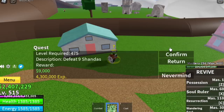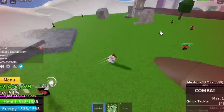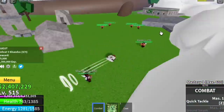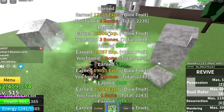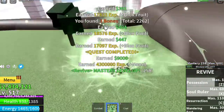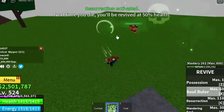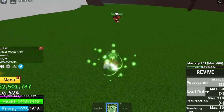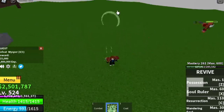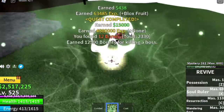Next up, the Shandas — defeat nine. You can lure six at a time, which is good. After defeating six, defeat three more to finish one quest. Also don't forget the Whisper boss — you can start defeating it at level 500. Just dodge the cannon, and that's your signal to attack. After one attack, dodge the cannon again and use your skill to avoid getting hit.